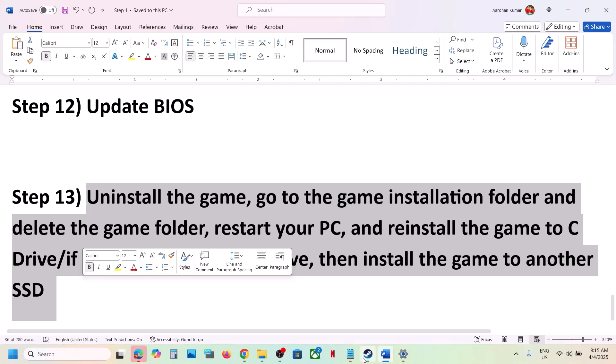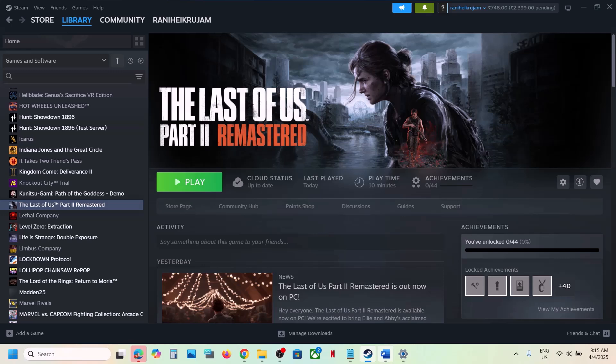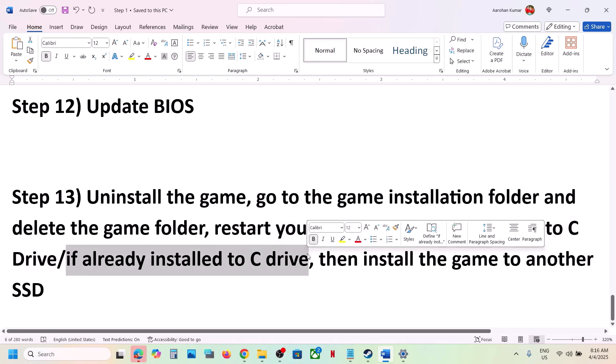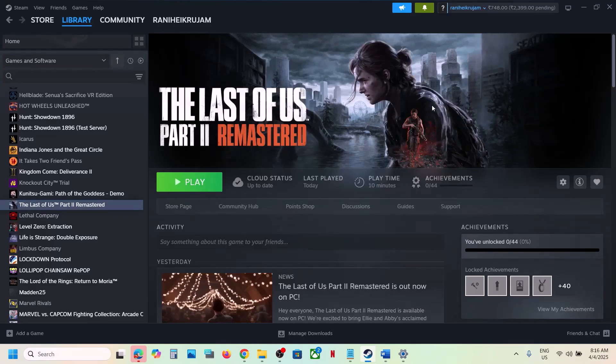If nothing is working, uninstall the game and reinstall it to a different drive. Right-click the game, select Manage, then Uninstall. After uninstalling, go to the game installation folder and delete the game folder. If the game was installed on an external drive like D or E, try installing it to the C drive. If it was already on C drive, try another SSD. One of the steps shown in this video should help you run the game successfully. Thank you for your time — please like the video and subscribe to the channel.